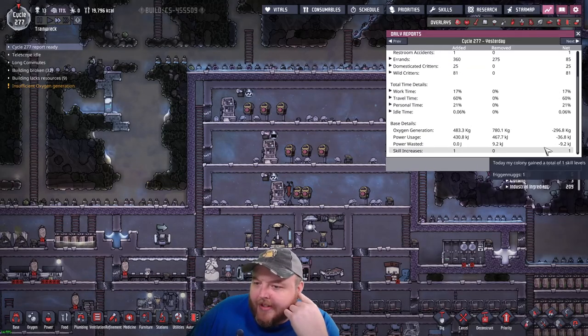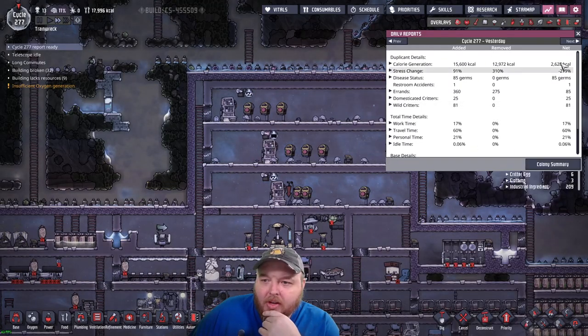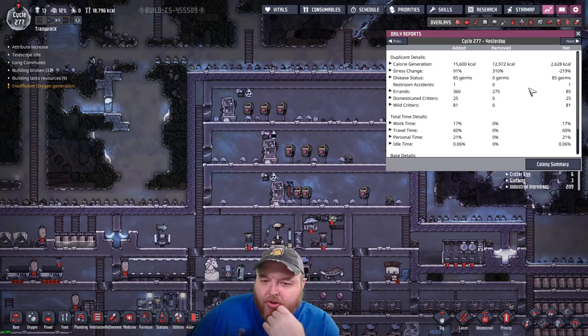Cycle report ready. We wasted only nine kilojoules that time. We net calories this time around. We have 85 germs. Gross.